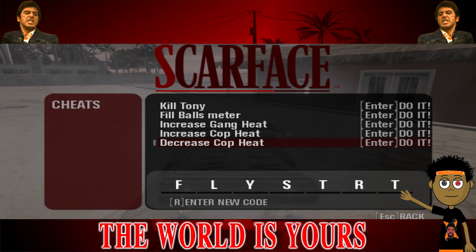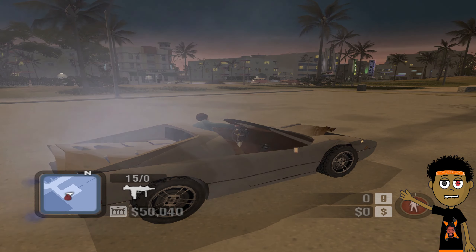Using code FLYSTRT will decrease your cop heat, essentially allowing you to become a free man once again.